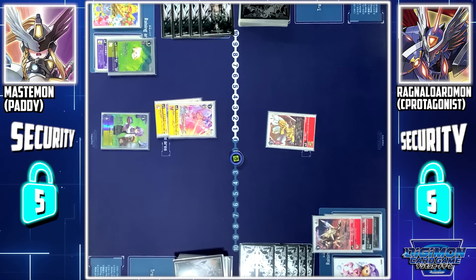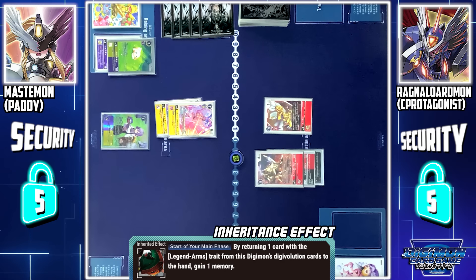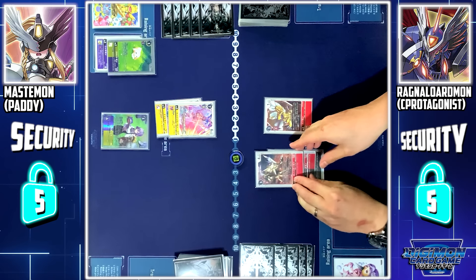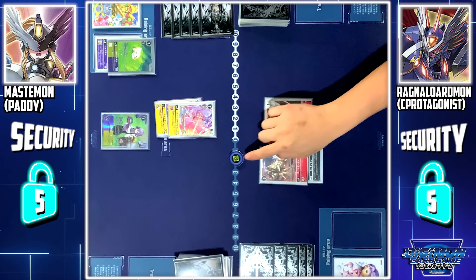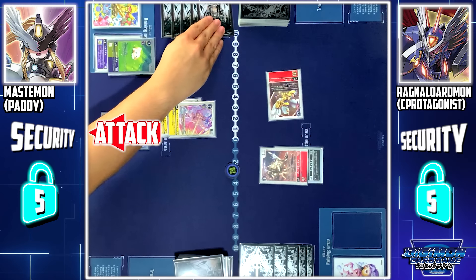My turn, draw. Zubamon Eagermon to battle area. To start my main phase, Kakimon's ESS skill: by returning 1 Legend Arms from this Digimon's evolution source, I can gain 1 memory. I'll return Spadamon to my hand to gain 1 extra memory. Now, Zubamon will attack your security.